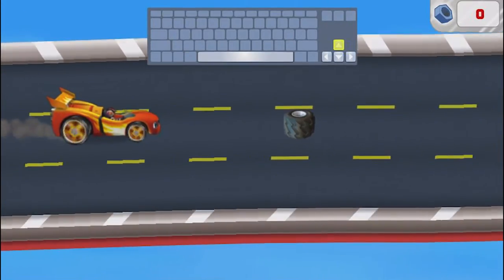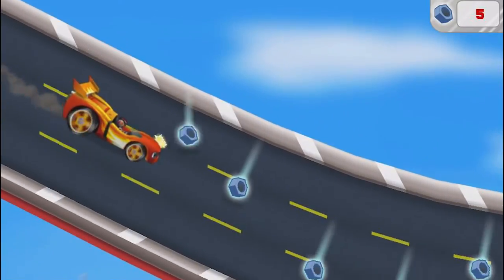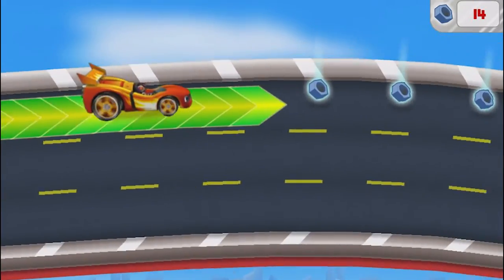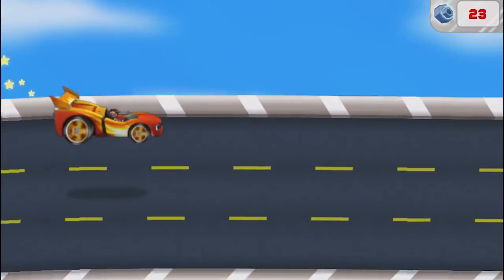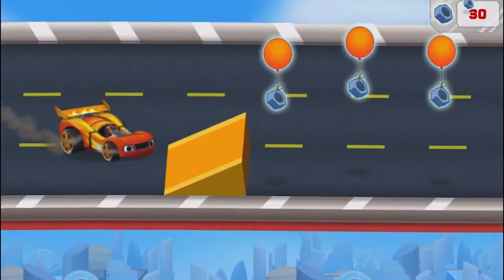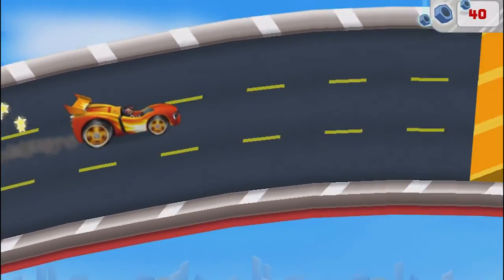Now we need to drive really fast to catch that rotor! Try pressing the up. Way to go! Now after that rotor! Watch out for things in our way — they'll slow us down. Let's drive over speed boosts for super speed. We need to collect lost bolts along the way so we can use them to reattach Swoops' rotor.